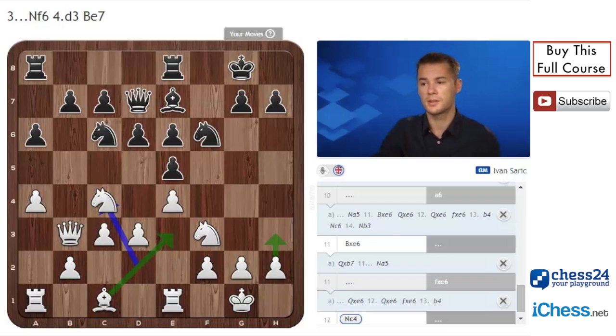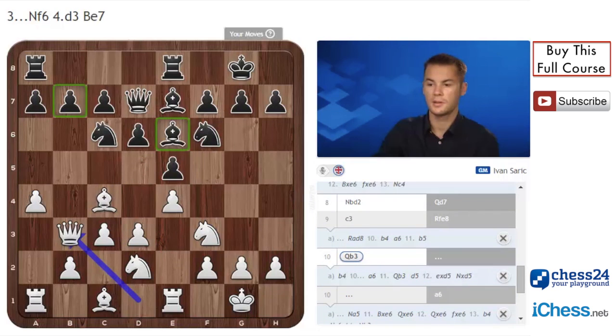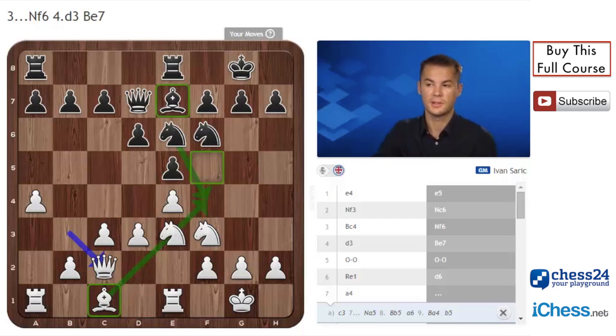If black goes on the kingside, the pawn on e6 may be weak and also the pawn on b7. After Qb3, black can also take Bxc4, Nxc4, Nd8. Now Ne3, Ne6, and Qc2 - white wants to play d4, and is slightly better, which is typical for this type of position. He has the f5 square, and in case black jumps with his knight to f4, he always needs to be careful because of the bishop from c1. This is the main difference: white's bishop is slightly better than black's.